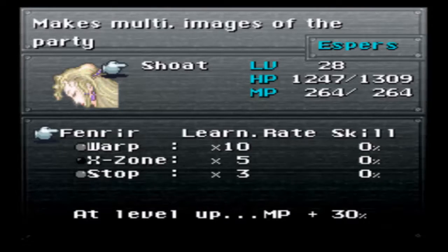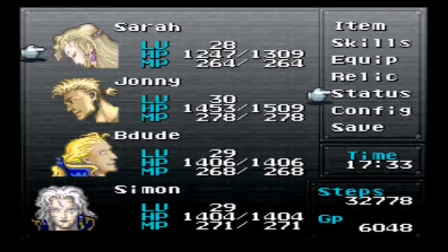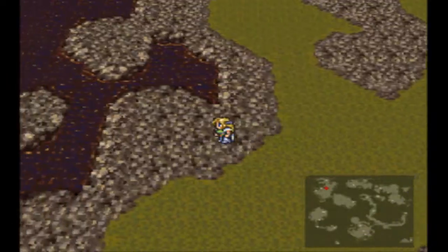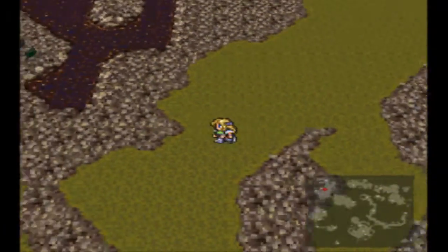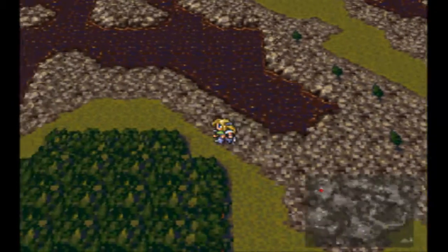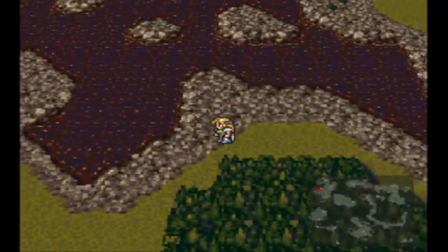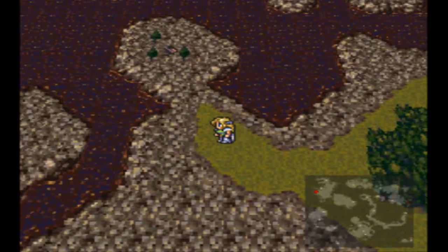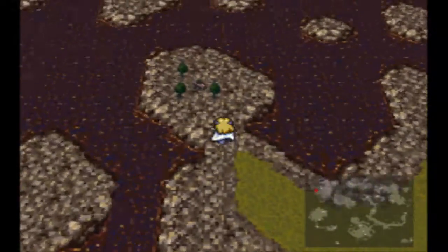Let's deal with some Fenrir, because someone needs to start using that. She's actually getting pretty close to a level - I may in between episodes finish that off. We're just gonna go down now. What you wanna do is avoid forests on this continent, because they have a very powerful enemy in there - it's like level 70-something called Brachiosaur. It's very rare, but if you run into one, you're pretty much dead unless you can run away from it.